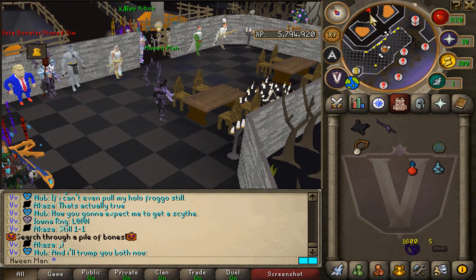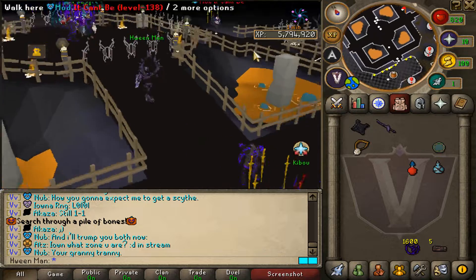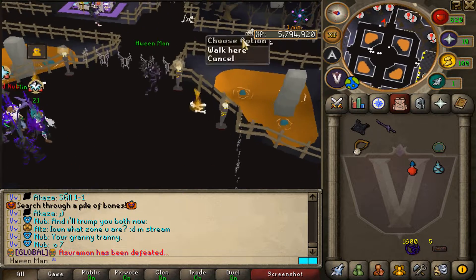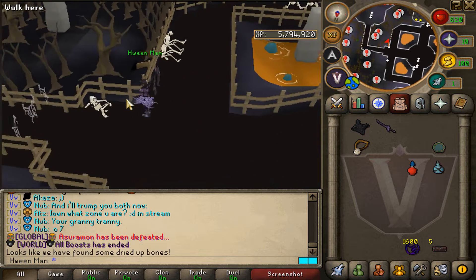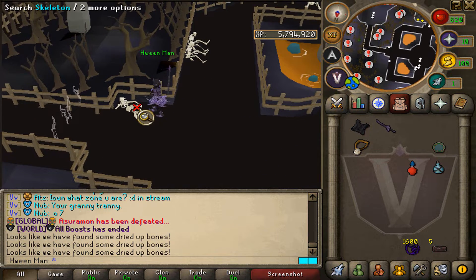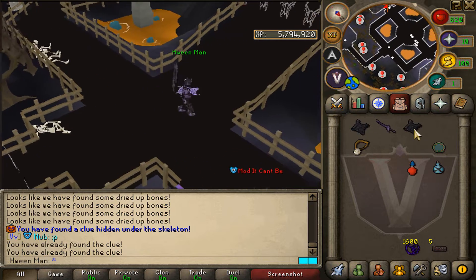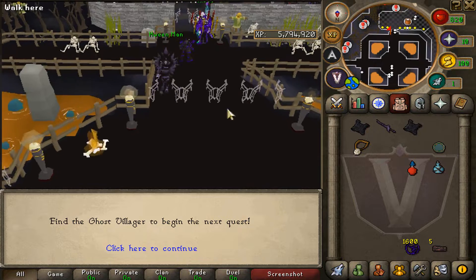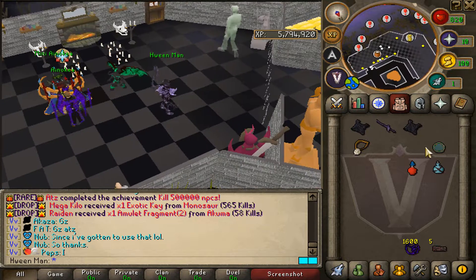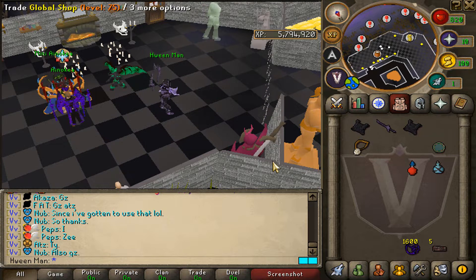You will receive spooky clue number three, which tells you to search through a pile of bones east of home. Click on the skeletons right over here — and we got it. Spooky clue number four: find the ghost villager to begin the next quest. That is part one completed, and now we will start with part two.